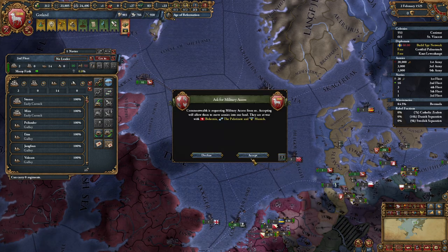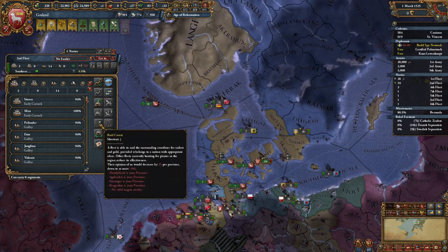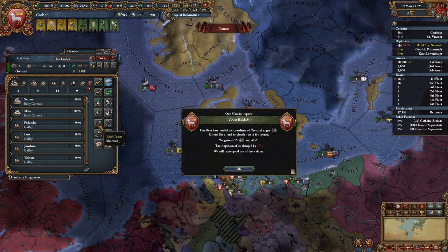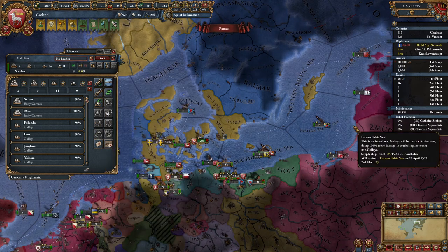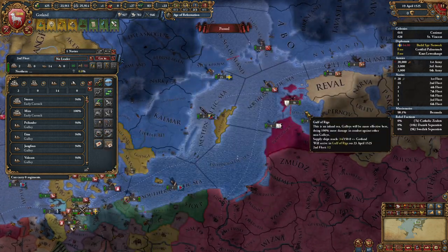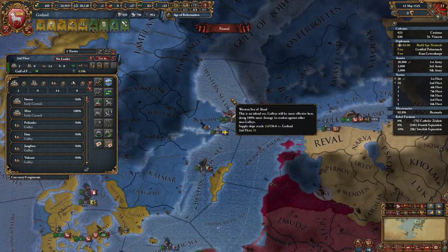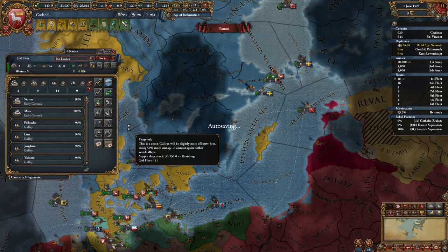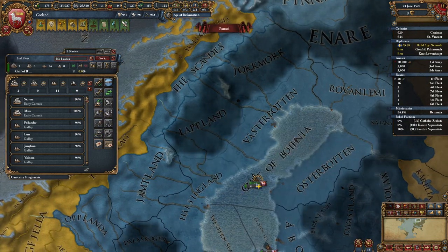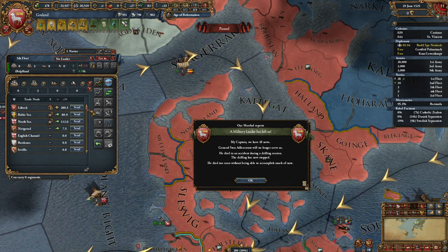Just going to go raiding there. Pop in over here - who are you fighting? Bohemia, the Palatinate, and Munich. Well, I hope you have a horrendous day, Commonwealth, and bad things happen to you. Just going to pass on through - we're going to go ahead and loot Lubeck as well. Thank you for the 42 ducats. Already got that one apparently. We'll go right there for eight ducats - probably was the Livonian Order. Riga has already been done. Let's bring the Navy together and go privateer inside the North Sea.